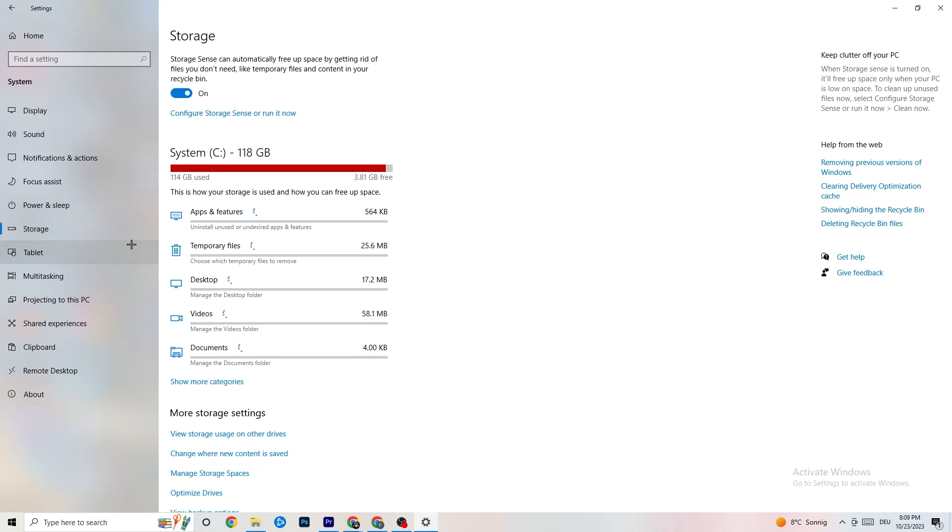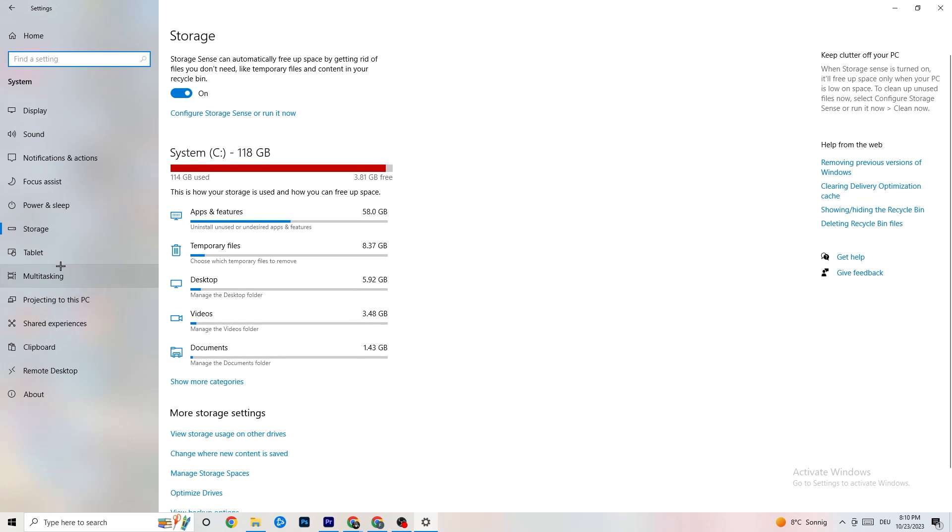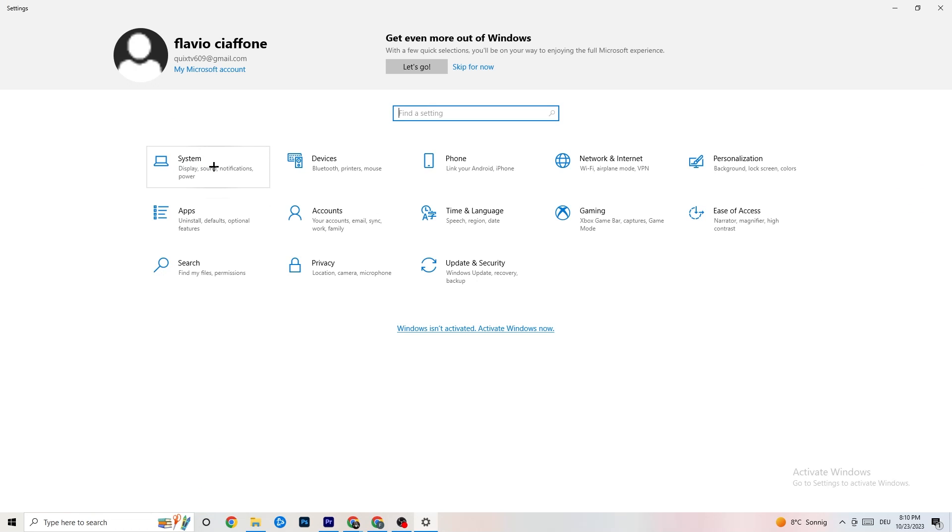Go to 'Storage,' click 'Configure Storage Sense,' then click 'Clean Now.' This will clean every single temporary file currently on your PC. It takes a little bit, but let it run. Then go back to the main Settings page.